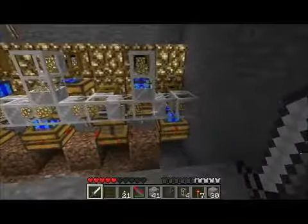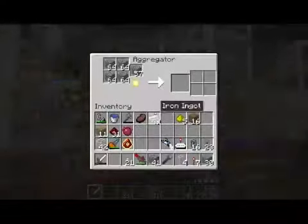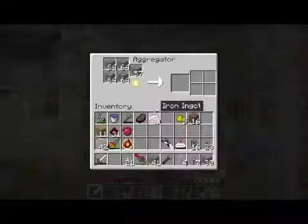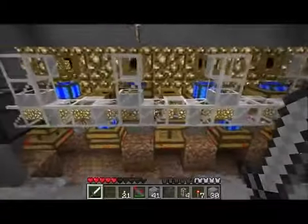Don't want to go spend all the diamonds and stuff to make it now. So these glowstone aggregators - looks like they're just wrapping up and getting emptied here. Yes. So it emptied out the surplus that built up while I was making this mechanism.